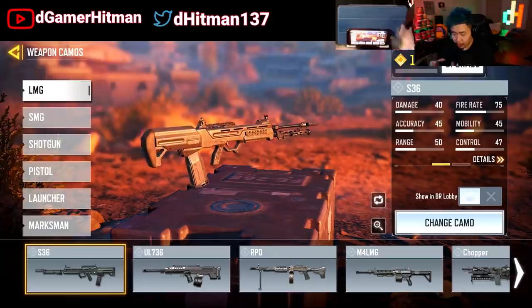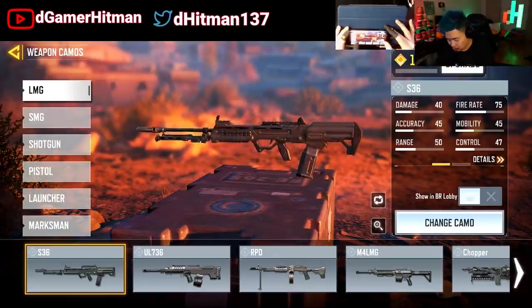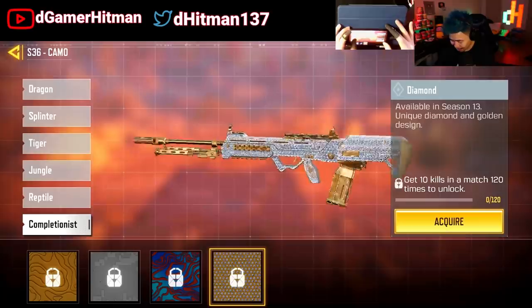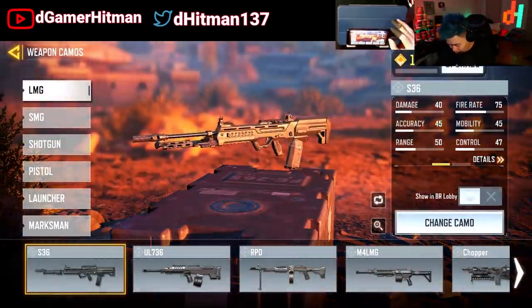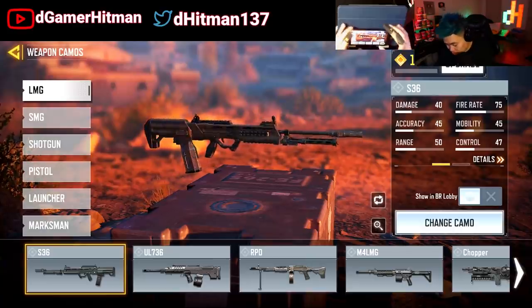Starting off with the S36 — personally speaking, I like having a good ratio of gold to diamond. So for those who don't know how the diamond looks, this is how it will look: it has gold and it has diamond on it. S36 is really nice and clean. You're not going to be able to tell because there's no attachments equipped right now, but as of now it's going to be all the base ones.